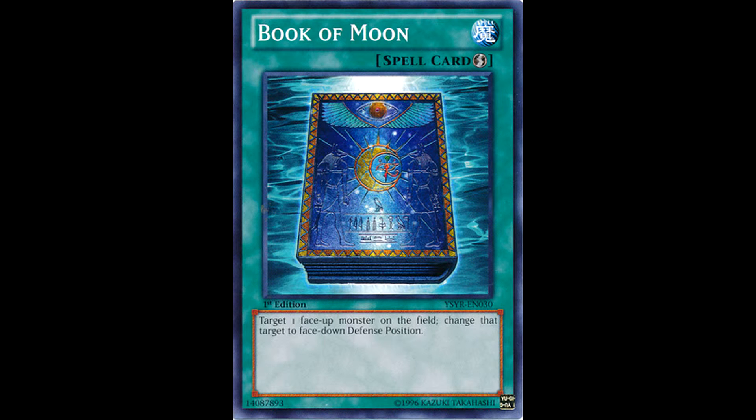What's up guys, Next Level YGO Strats back with more Single Card Discussions, where we talk about some of the cards that have impacted Yu-Gi-Oh! throughout the years. Today's card, a staple spell card for over a decade: Book of Moon.